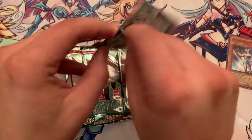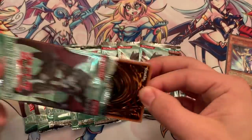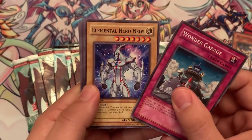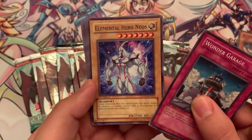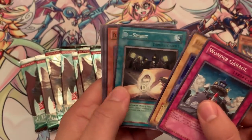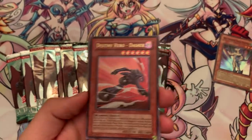Next booster pack, here we go. We have Wonder Garage, Elemental Hero Neos — this is one of the original printings of Neos, First Edition common. D-Spirit Flying Saucer. And then, oh baby — an Ultimate Rare First Edition! Destiny Hero Dasher — actually got the Ultimate Rare. So that's pretty cool. Very nice to see. Dasher was actually a pretty sweet card.